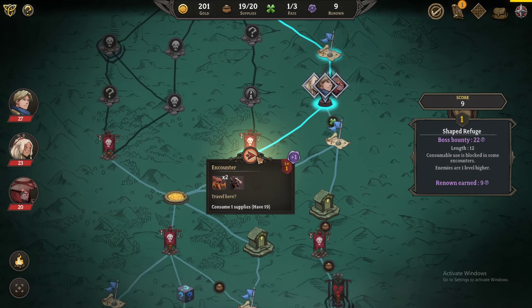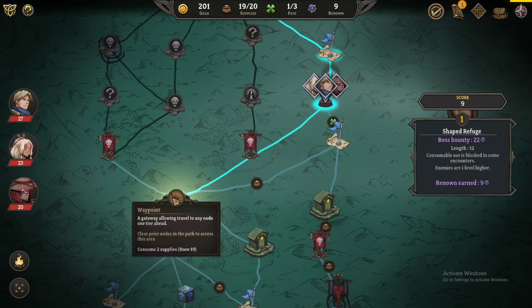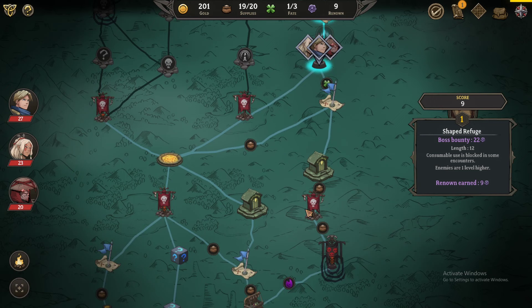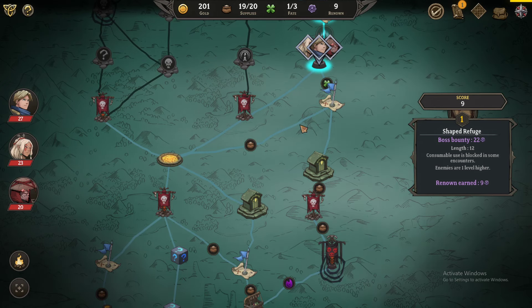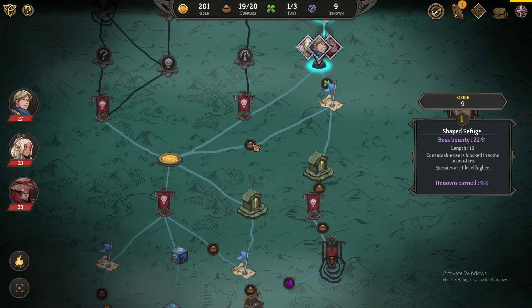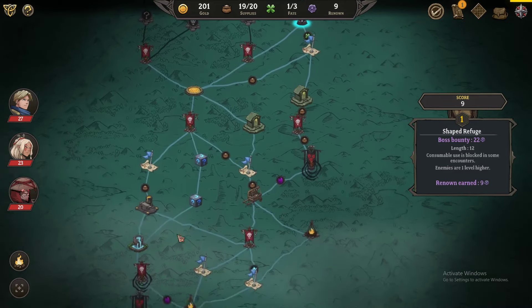Alright, so do I want to go to an encounter with a wendigo and a spiderling, or an adventure? Let's go to the encounter. Oh, what's this? A gateway line to travel to any node one tier ahead — oh that's kind of cool, so I could jump paths. I'm tempted to do this just to get the supplies, but there's supplies like everywhere.